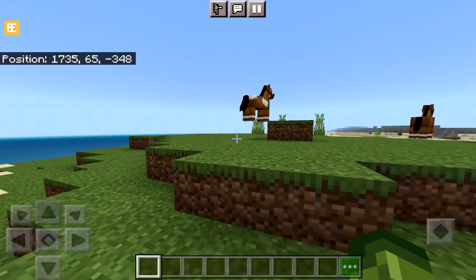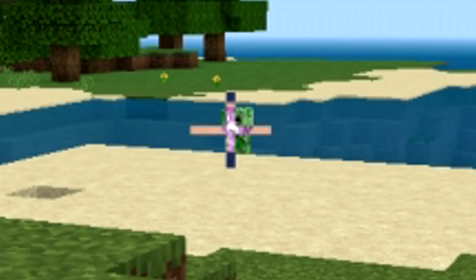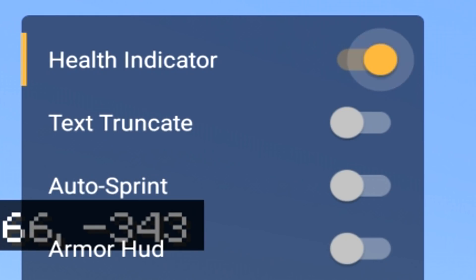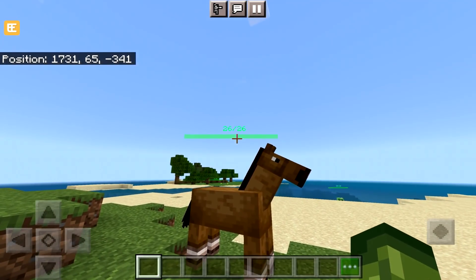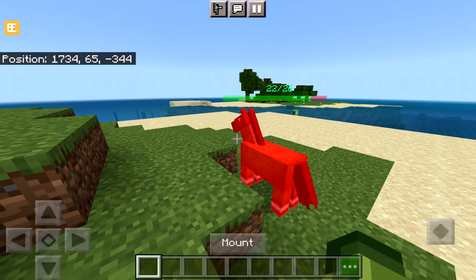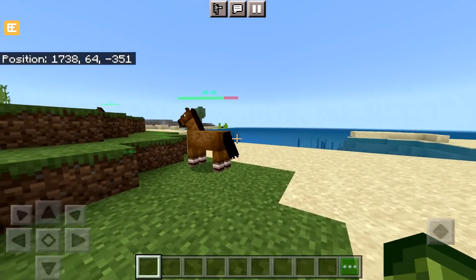Let's see what this app can really do. We have some horses and a couple of bobbing creepers as volunteers. The first thing we're going to check out is the Health Indicator. When you tap on this, mobs now have their health displayed above them. If we give a horse a little tap, you can see he goes from 26 to 24, then 22, 20. It updates in real time and this is super helpful all around.